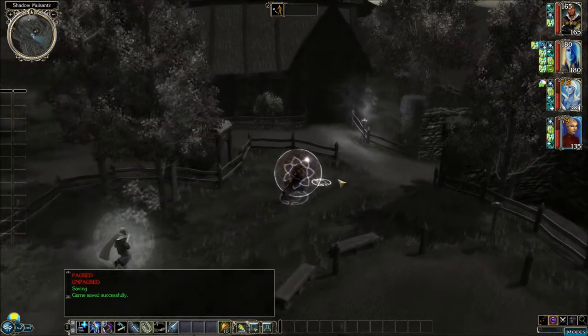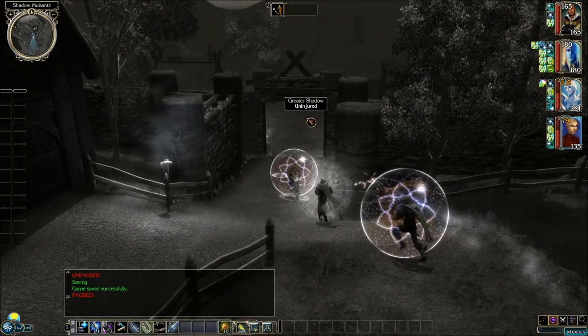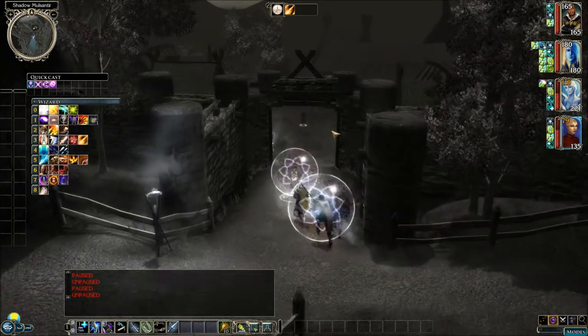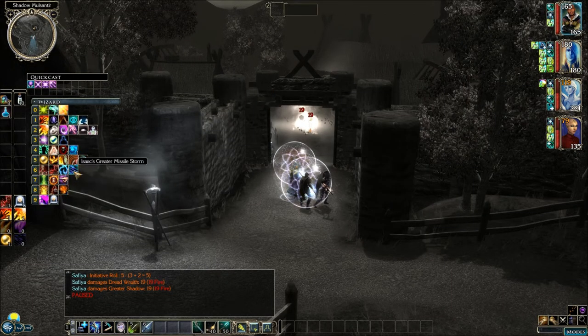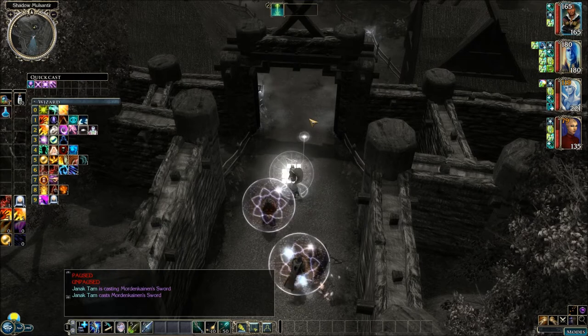We can rest here, but this is dangerous — we're gonna have to find a safer place. Let's go down this way. Undoubtedly we'll find some more monsters milling about. I see one right now — there's a greater shadow and a dread wraith. We have a fireball we can shoot at them. They made their reflex saves — that kinda sucks.